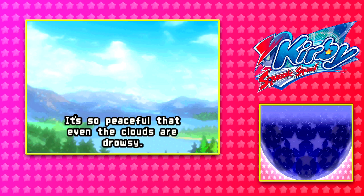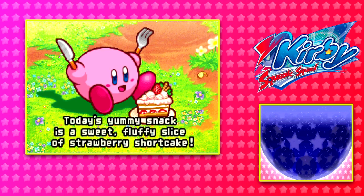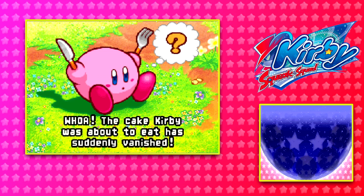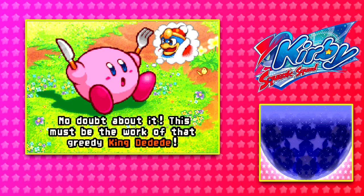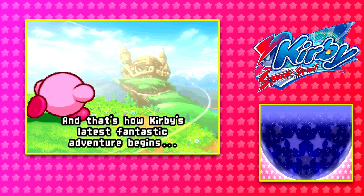It's so perfect that even the clouds are drowsy. And now it's Kirby's favorite time of the day — snack time. Today's yummy snack is a sweet, fluffy slice of strawberry shortcake. Time to dig in. Whoa, the cake Kirby was about to eat suddenly vanished. That scrumptious berry-topped slice of mouthwatering goodness. No doubt about it, this must be the work of that greedy King Dedede. There's no time to waste — gotta get that cake back. And that's how Kirby's latest fantastic adventure begins.